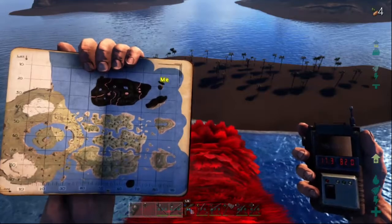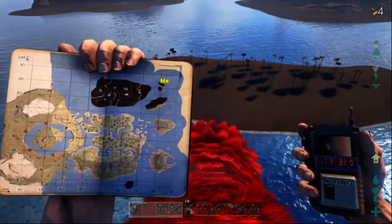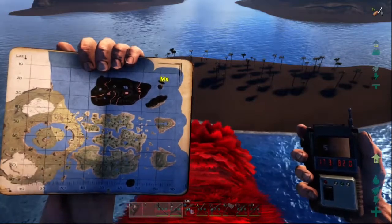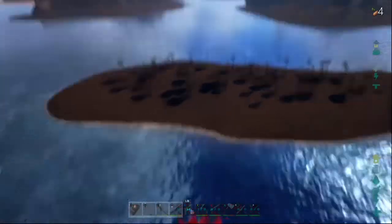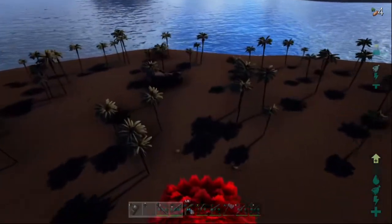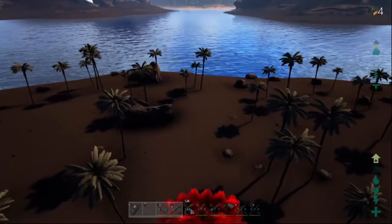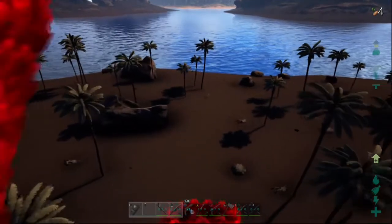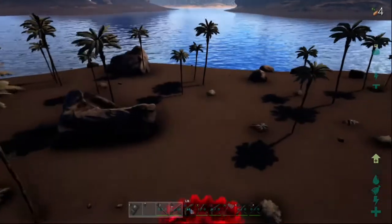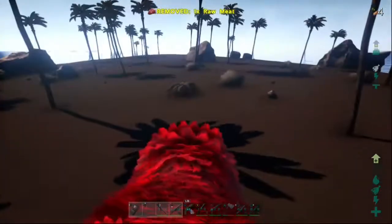Next base — base location number four. This is a small island located at the top right-hand corner of the map. It's really nice because no dinos spawn here, but that could also be a problem for some of you. The good thing is there are bushes, so you get food from those. The only way you can get here is by land, water, or air. You've got trees, tons of rocks, and you could build a big base here.